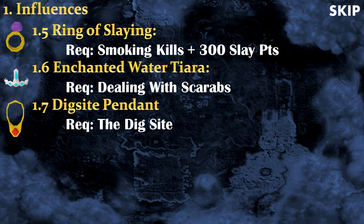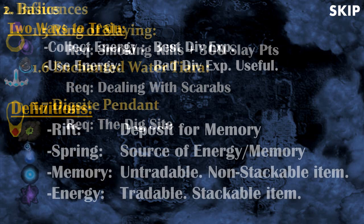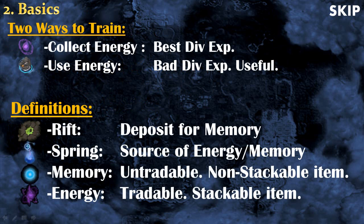And finally the Digsite Pendant from the Digsite for teleportation. Now let's talk about the basics of divination. There are two main ways to train the skill: you can either collect energy from the rift, which is by far the best way to train and get divination experience, or you can use the energy you've collected to do many useful things — however this gives very bad experience and is more useful for other skills, as you'll see in the rewards section.